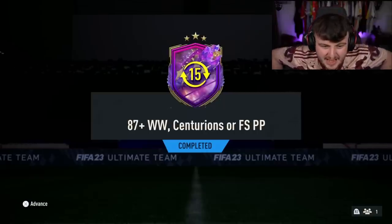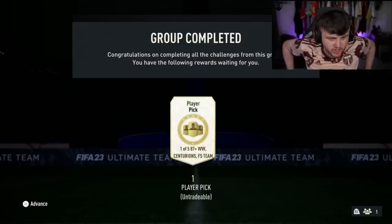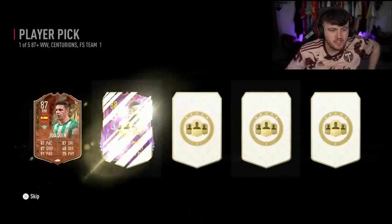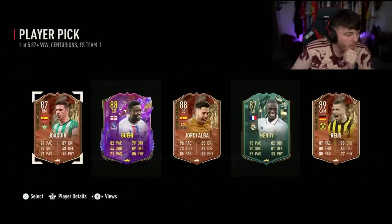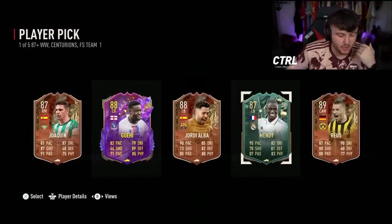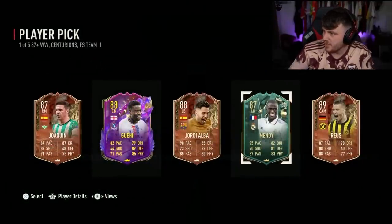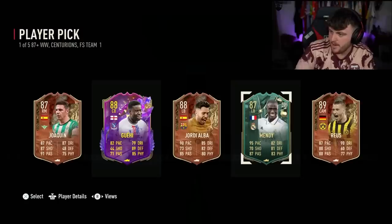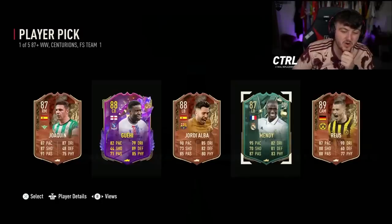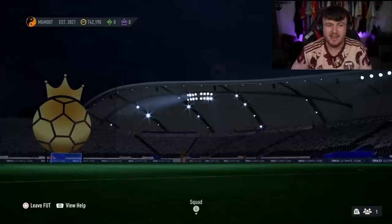We have the big content now - the 87-plus Winter Wild Card, Centurions or Future Stars player pick. 15 tokens, one of five 87-pluses. We are hoping for something absolutely huge here EA, come on, show us the goods. Ooh, okay. Ferland Mendy - I'm pretty sure he's pretty expensive. Royce is a pretty decent card as well. What's our Ferland Mendy card going for? 870,000 coins, man! Jordi Alba would have been a cool card as well. That is a sick pull though - you love to see it. Our first one is a fat W.